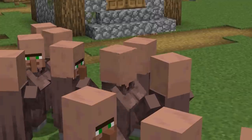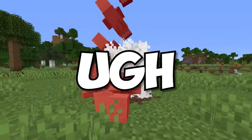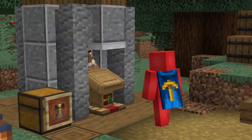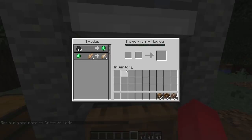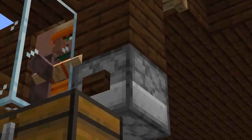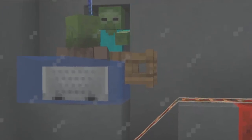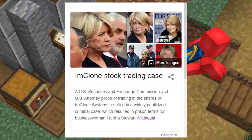Number eighteen: the villager trading market, much like the stock market, can be a lucrative yet grueling task. Unlike the stock market, it's actually possible to get perfect trades for the villagers you want — and it's pretty easy. By placing and replacing the same workstation next to a villager, you're essentially able to reroll what they offer. That means not only can you get a mending book villager, but you can also get it at an affordable price.